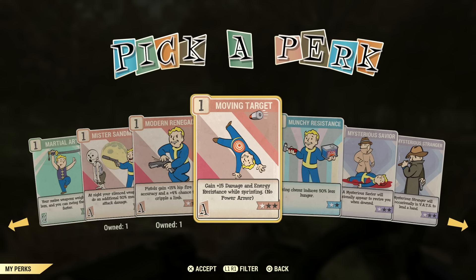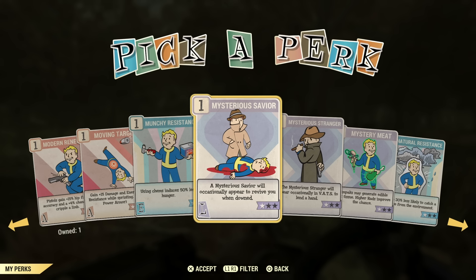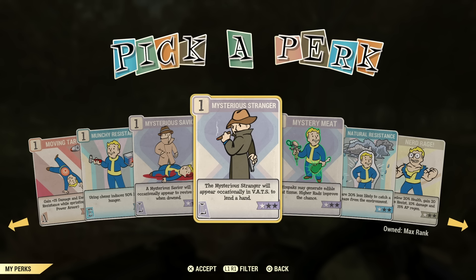Moving Target is not one I've used — you're usually not sprinting when you're firing at people, and that's when you're going to take the most damage. Munchies Resistance is not a perk card I would use. Mysterious Savior and Mysterious Stranger — maybe they're good in critical or VATS-type builds. I'm not too familiar with those builds, but maybe someone in the comments can say if they're useful or not.